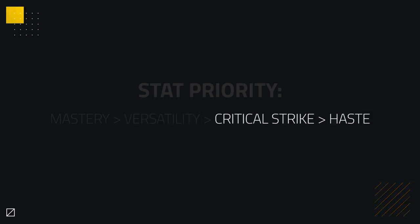That leaves Crit and Haste as stats you want to avoid as much as possible. Crit is valued over Haste, as Haste is quite useless for Frost DKs, not giving them much extra throughput at all.